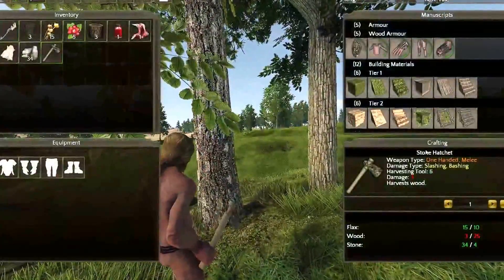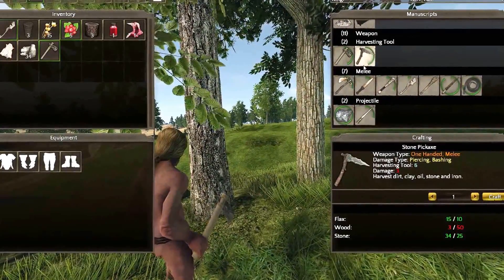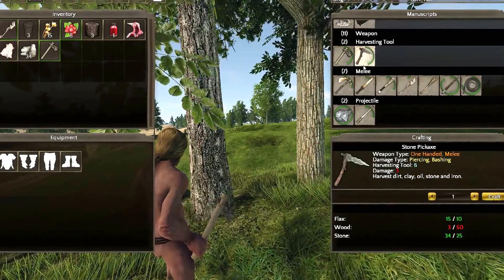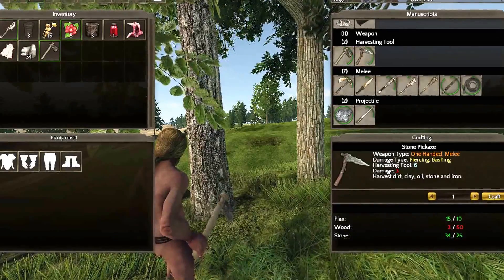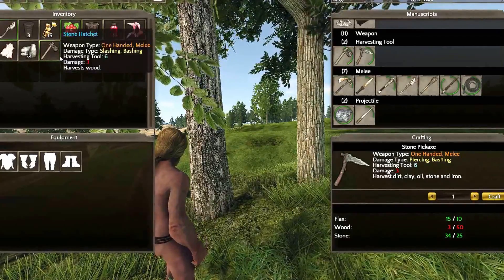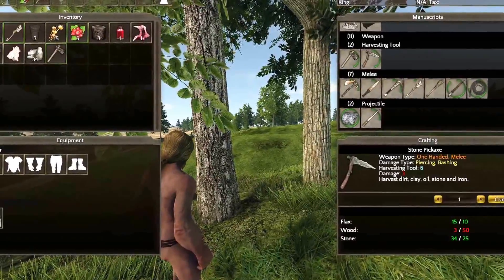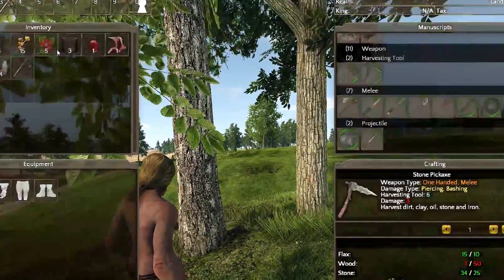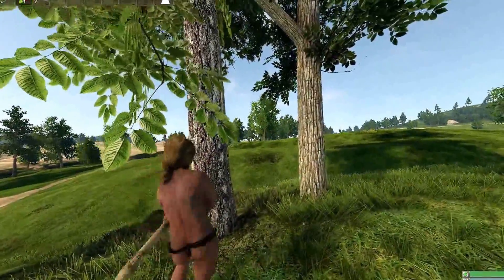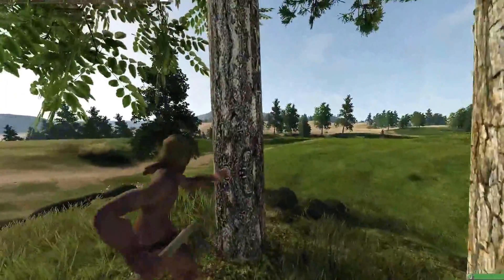Now the next thing we need is a pickaxe, and as you can see the only thing we need is wood. That's the reason why I crafted the hatchet first — because you need wood for a lot of things. To put items on your hotbar you just drag them up there, and that's your number key. So if I just want to use them, hit one, two, three — pretty simple. Let's get enough wood for my stone pickaxe.